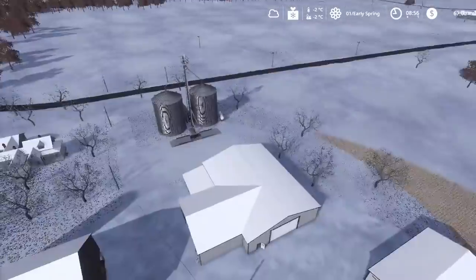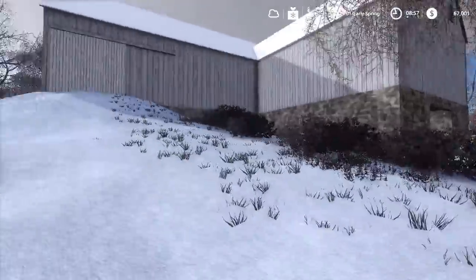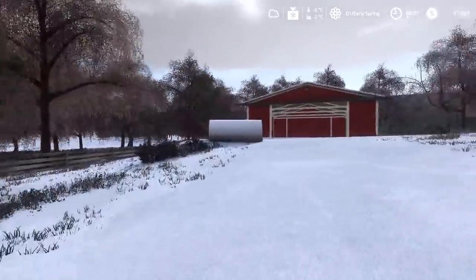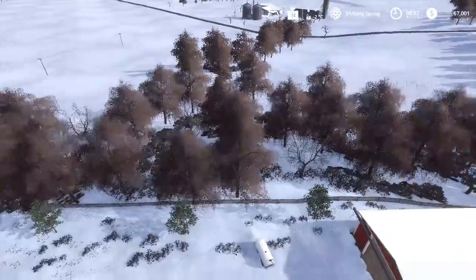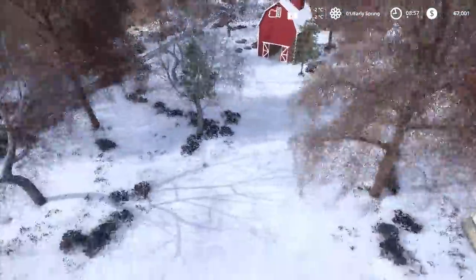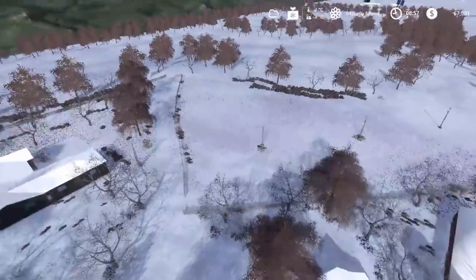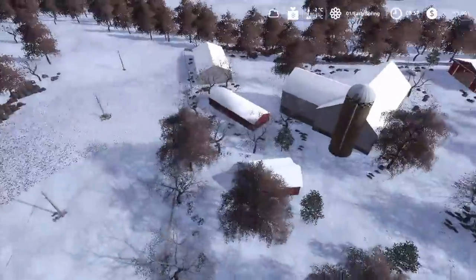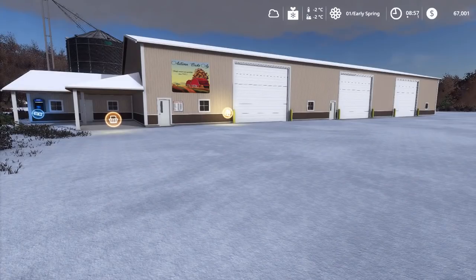This is the old farm — no longer in business. The only thing here is a fuel tank. This farm's only purpose on the map is to provide more fields — like a farm that went out of business or sold all their animals. None of these buildings have any function, no grain storage. It just fills in the area on the map and provides some more fields.